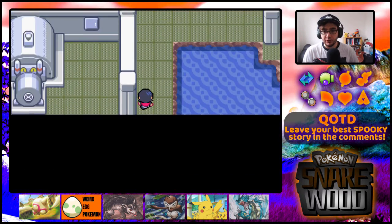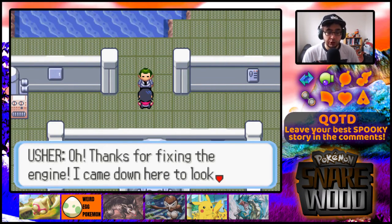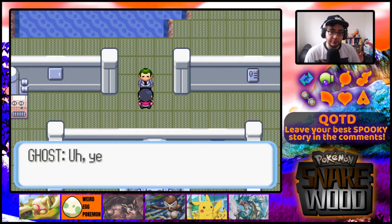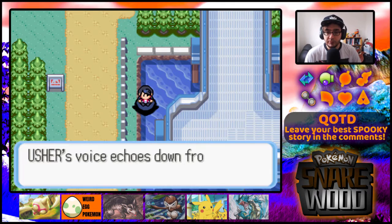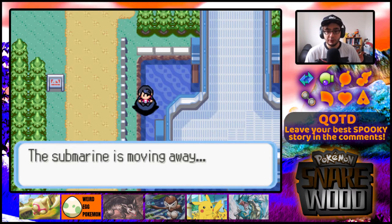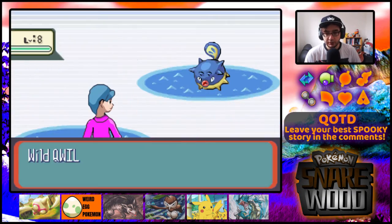Whoa, there's a person there - where did he come from? It's Usher! Thanks for fixing the engine - he came down to look for the engineer but couldn't find him. As a token of thanks, he'll drop us off on Route 110. The teleport is a little jumpy. Submarine is moving away. Oh, there's a Porygon there - that's very interesting.